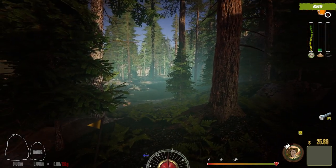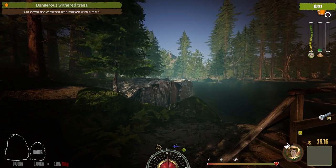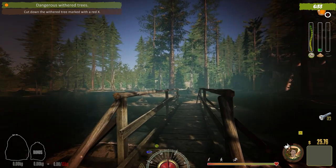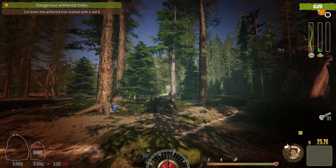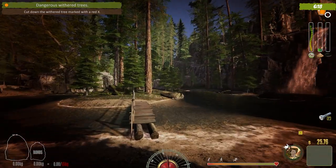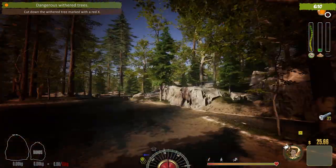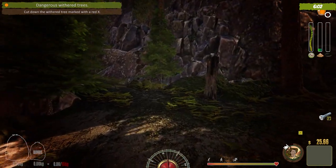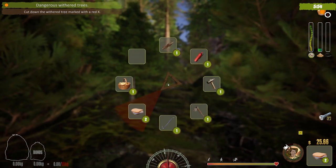Six minutes left — what's next? We're going to cut a tree! Cut down the withered tree marked with a red X. We need to find it. What's going on — am I getting attacked by ducks or geese? I felt unsafe for a moment. We've got six minutes to find a tree with a red X.